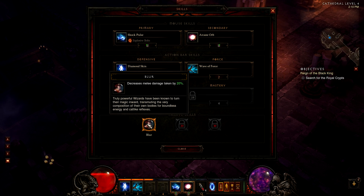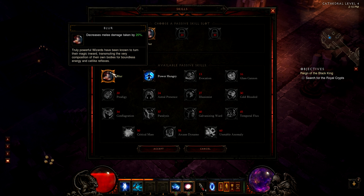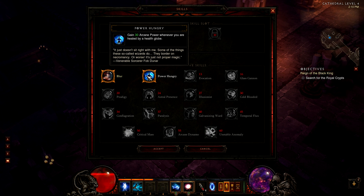The passive skills of the Wizard: The first is Blur, which decreases melee damage taken by 20%. The second is Power Hungry, which grants 50 Arcane Power whenever you are healed by a health globe.